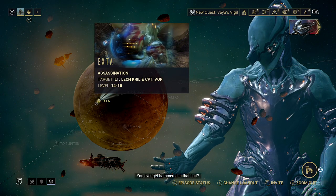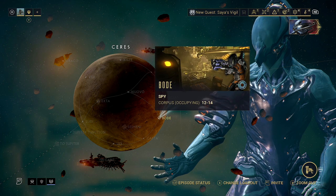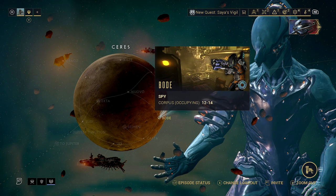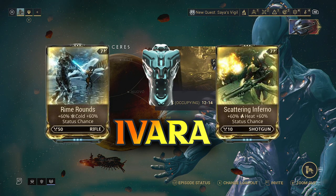I've already farmed up Frost. This node is also an interesting one — it's very easy, low level, and the puzzles aren't very difficult. I'll throw them up on screen before I upload the video. This will drop Rhino Rounds, Scattering Inferno, and the Ivara Chassis Blueprint.